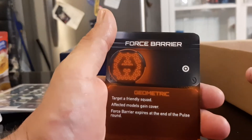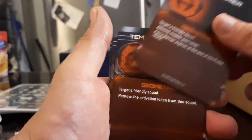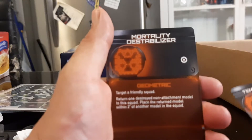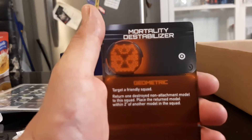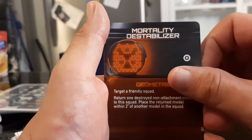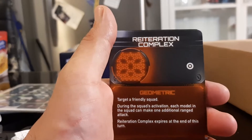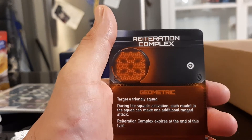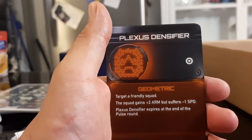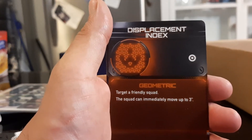Now we're on to Geometric Pulse Cards. This is Force Barrier, this is Temporal Cycle, this is Mortality, the Riteration Complex, the Plexus Densifier, the Displacement Index.